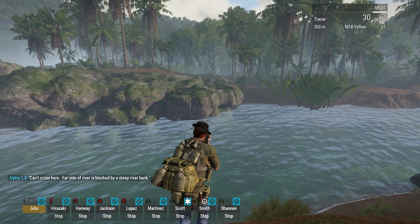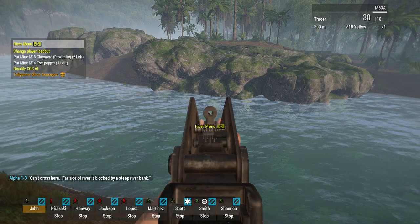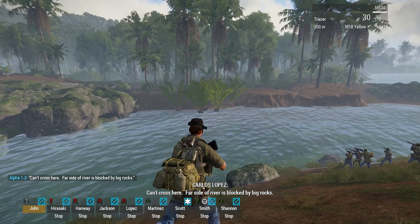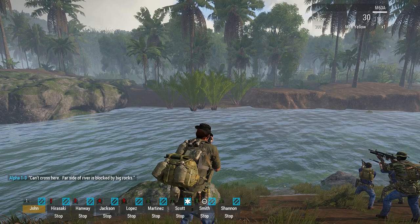You still should be careful about where you send them. Here's another case — 'Can't make it there!' — and there it says the river is blocked by big rocks. But we should be able to cross right here. This is the Goldilocks spot, because that's nice ground to cross to.